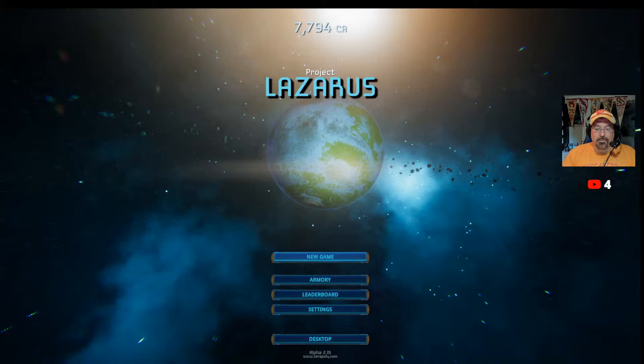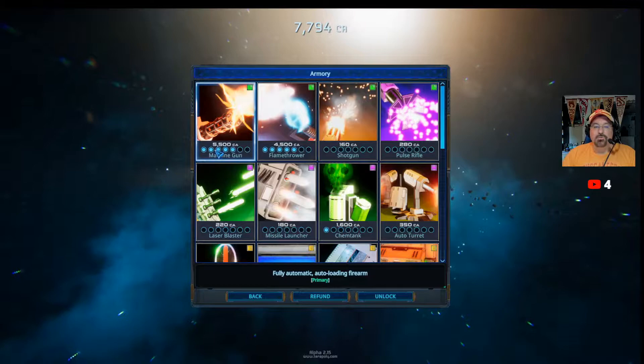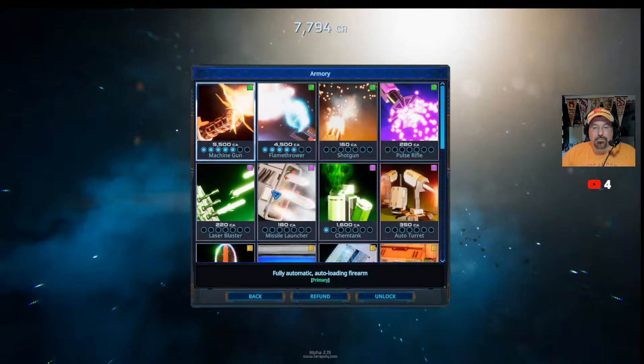Let me show you. So let me go to my armory. As you can see, I've upgraded. These are kind of your primary weapons — your machine gun, your flamethrower, your shotgun, and your pulse rifle. I like the machine gun and the flamethrower. As you can see, I have them upgraded to level 5. So when I get them in the game, I'm already at level 5 with those. And then you can upgrade all these other things here too.